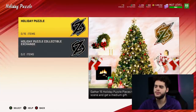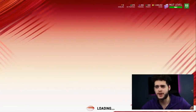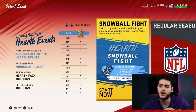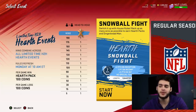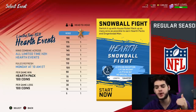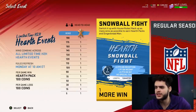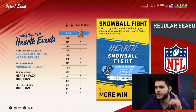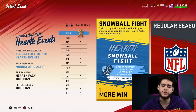The holiday puzzle is pretty interesting - if you gather 15 holiday pieces to complete this cozy holiday scene you get a medium gift or better. Now for house rules - there are limited time head-to-head events, and wins combine across solos and online. Each win gives you a hearth pack and 100 coins, and each loss gives you 100 coins. From what I'm seeing, you get a gingerbread man at 5 wins, 15 wins, and 30 wins - so you can get upwards of about 14 to 15 gingerbread men total from house rules alone.